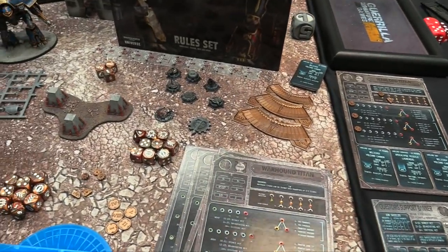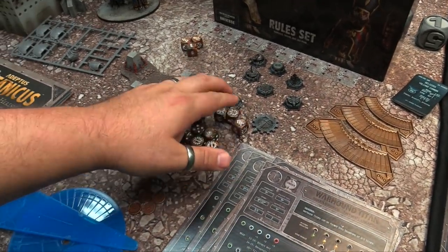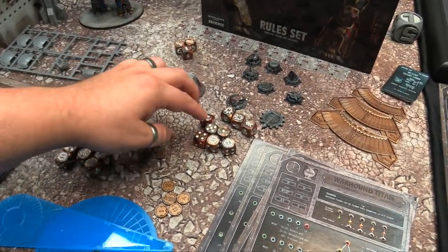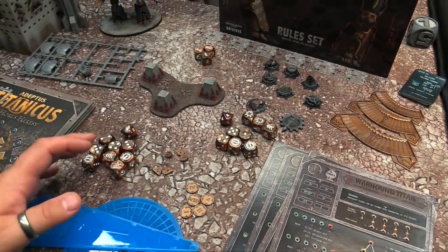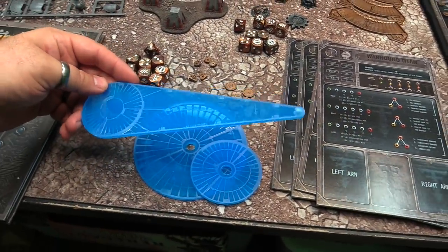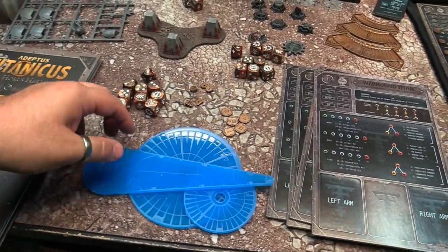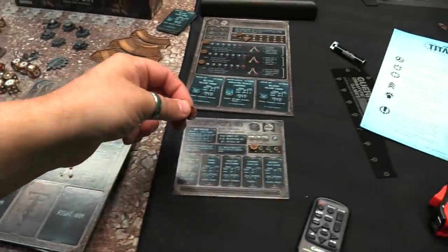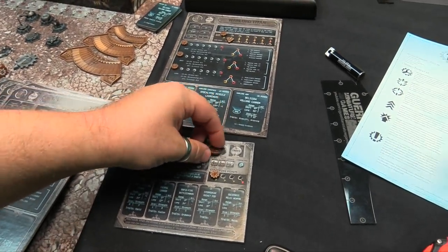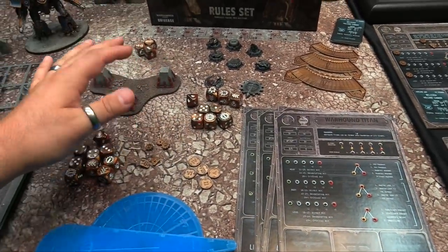Other contents in the box: you get dice — 10 six-sided dice, 3 order dice per side (6 total), and 2 D10s, because D10s are used for a lot of testing — your command abilities all test on D10s. You get a classic GW marker set in Azur Blue, and some numeric tokens just used for numbering your titans if you need to know who's who. They go through 10, so you can use these little guys to number who your titans are during the game.